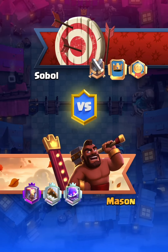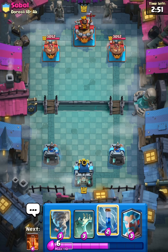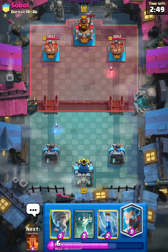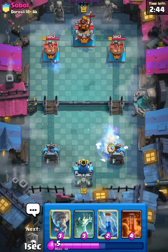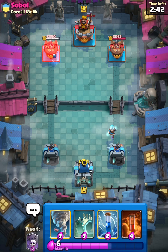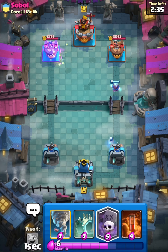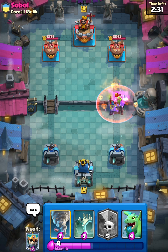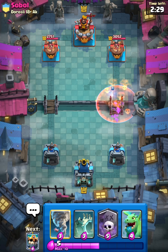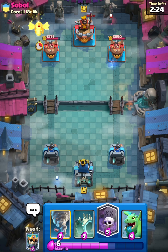Alright guys, here's the second battle. Let's see what kind of deck he's playing and if this is a good match. We can just wait for that Bat to get here and Ice Wizard. Let's Zap that. Let's Poison — we probably didn't need to do that, but it's whatever. Alright, that Bat's getting actually good damage.